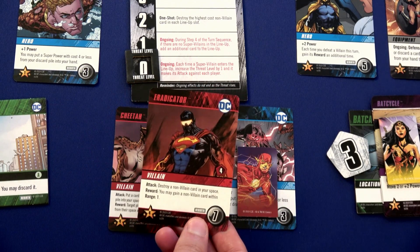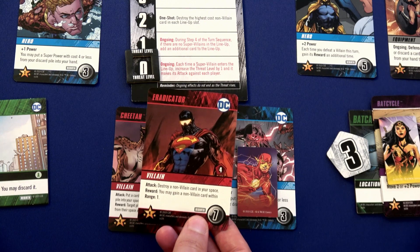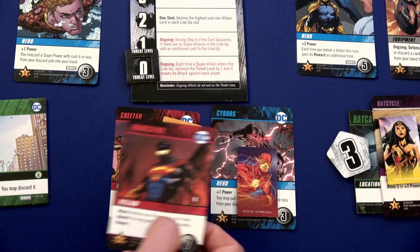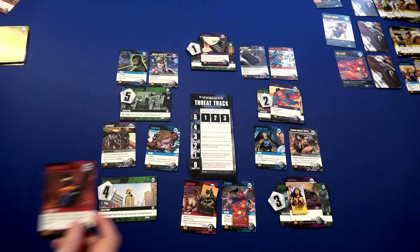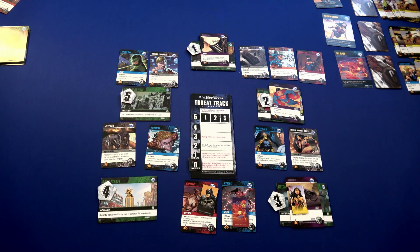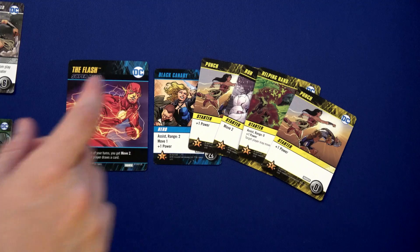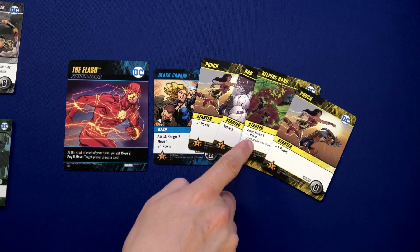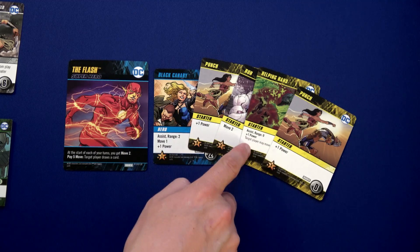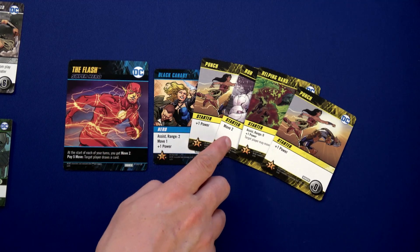We draw from the top of the deck and have a villain — the Eradicator. Attack: destroy a non-villain card in your space. There are now two cards in every location, so we put the Eradicator at the top for slot three. He is going to location four.